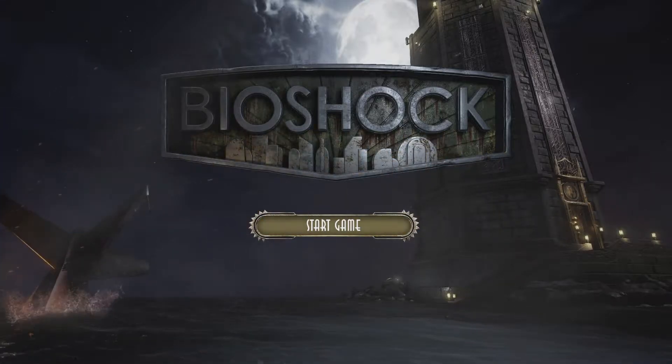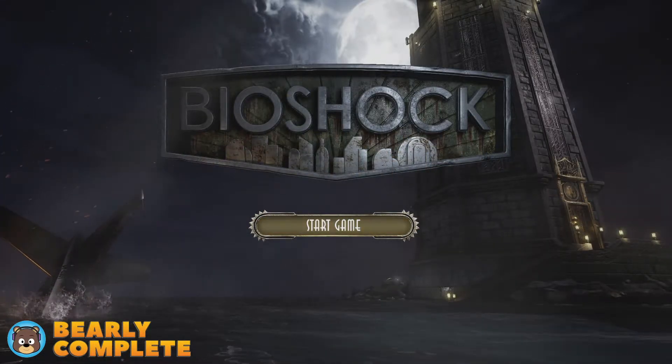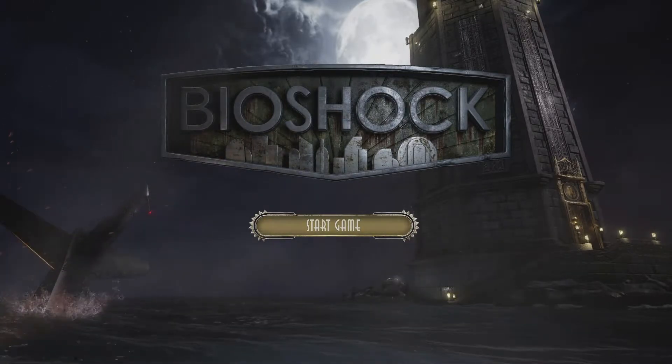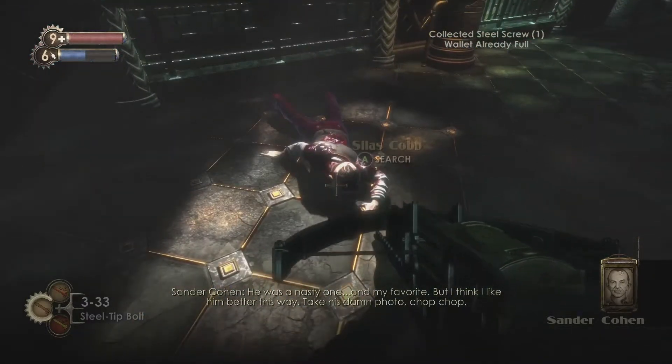Hey everybody, welcome to this achievement guide for Bioshock Remastered on the Xbox One. Today we're going for two achievements: Irony and Found Cohen's Room. Let's get started. The achievement Found Cohen's Room is missable, so while you are going through the story...